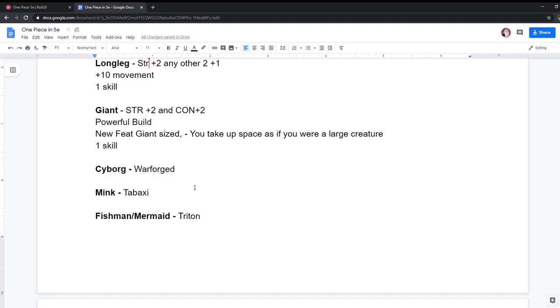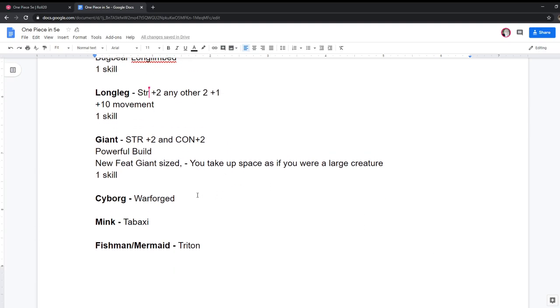And then you get a skill. I could see a giant character grabbing the Enlarge part of Enlarge/Reduce and buffing their damage. Like, they go into it and just call it 'my giant rage.' Cyborg was a Warforged — I think that's one-to-one. Yeah, more or less. Mink — Tabaxi was the best pick, but there are other animal races. If you wanted to play an elephant mink, you'd pick the Loxodon. If you wanted a rabbit mink, maybe the bunny folk from D&D.